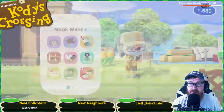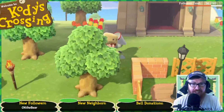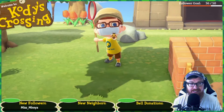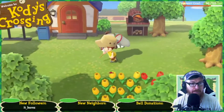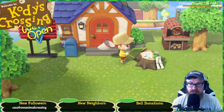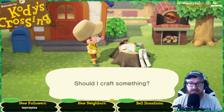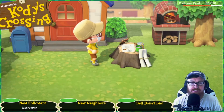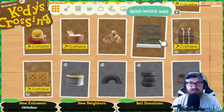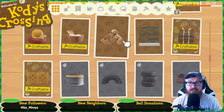I gotta spend more bells. Craft the — gosh dang, what's it called? Come on, Cody, get your act together. I love this wild wood wall. Actually, I want to craft a little bit, but I do need wood — like regular wood. Oh, and just firewood — that's cool.